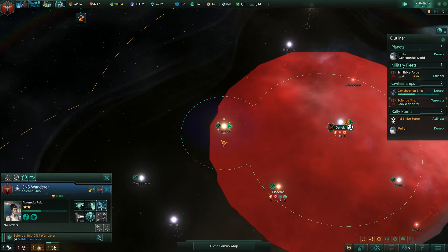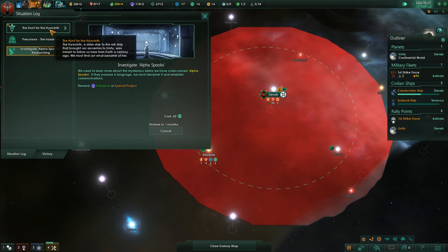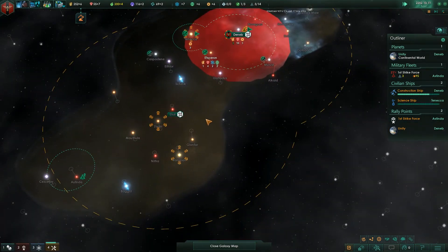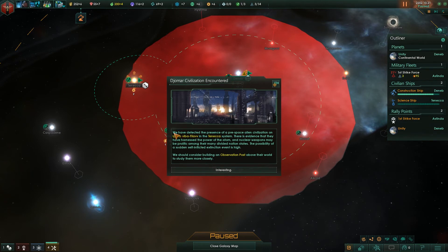I'm going to have the science ship survey that system because that's one of the systems for the Hunt for the Hyacinth — we have to survey all of these systems. The Jomar civilization has been encountered: we have detected a pre-space alien civilization on Iplib Vibaflav in the Tenneka system. There is evidence they have harnessed the power of the atom and nuclear weapons may be prolific among their divided nation states.